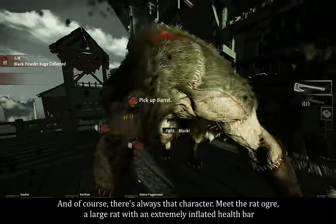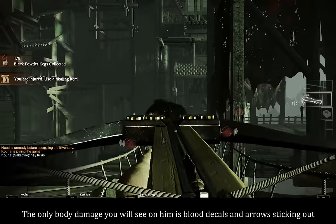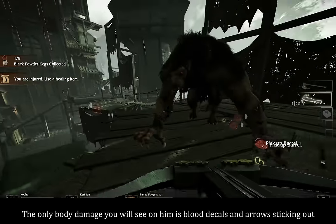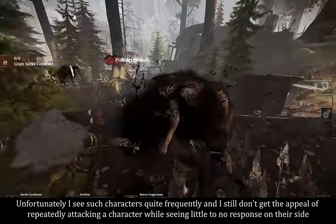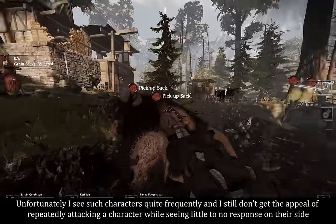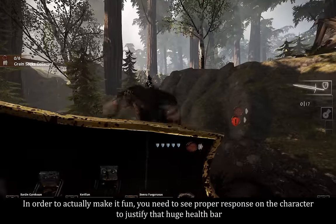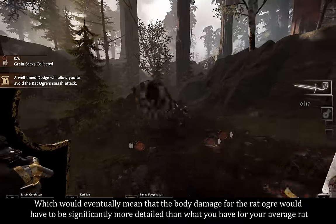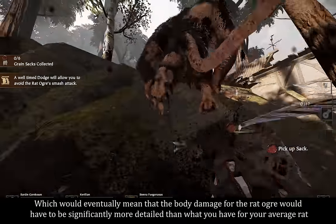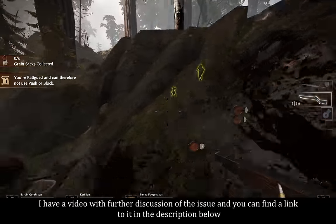And of course, there's always that character. Meet the red ogre — a large rat with an extremely inflated health bar. The only body damage you will see on him is blood decals and arrows sticking out. Unfortunately, I see such characters quite frequently and I still don't get the appeal of repeatedly attacking a character while seeing little to no response on their side, until their large health bar drains and they die. Of course, it's challenging, but challenging does not necessarily equal fun. In order to actually make it fun, you need to see proper response on the character to justify that huge health bar, which would eventually mean that the body damage for the red ogre would have to be significantly more detailed than what you have for your average rat. I have a video with further discussion of the issue and you can find a link to it in the description below.